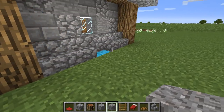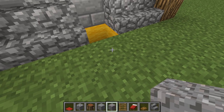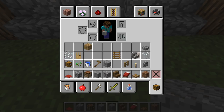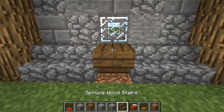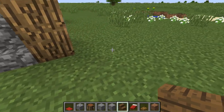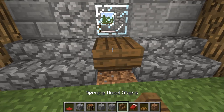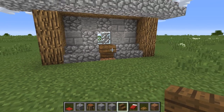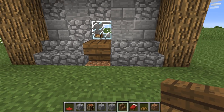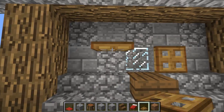Now those upside-down step markers — we're going to get rid of those and fill those spots with dirt. Dirt is dead easy to get early game, you'll have plenty. Shove the step back upside down over the dirt. Or you can wait for grass to grow underneath it then place it. Come around the other side and do the same — you end up with quite a nice windowsill.